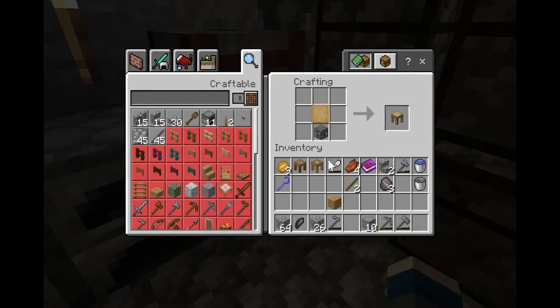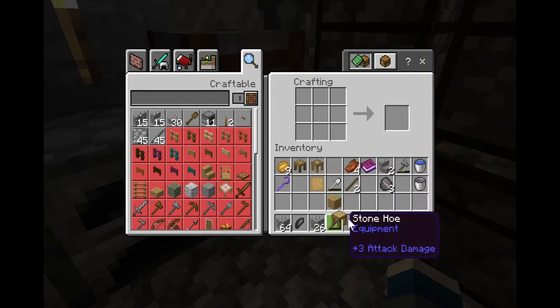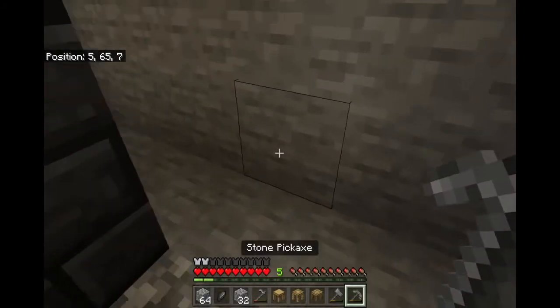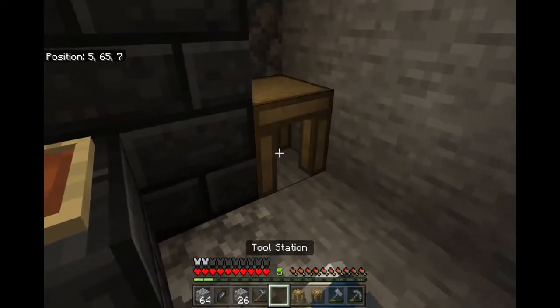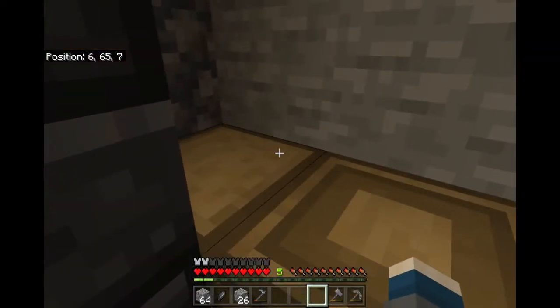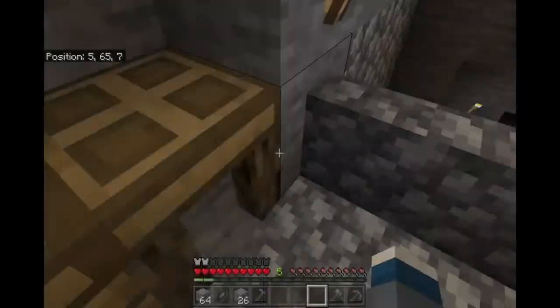Is this how to do this? Yeah — tool station. So we need these three things like this. Let me fill in the hole. We place them — bam, bam, and bam. Yup, right here.